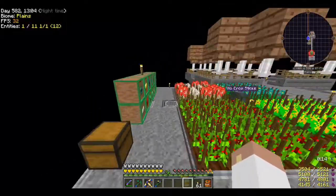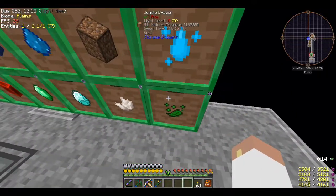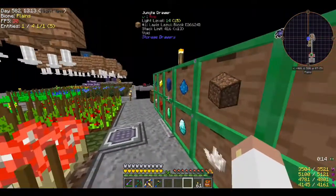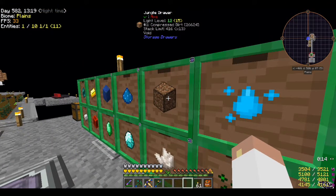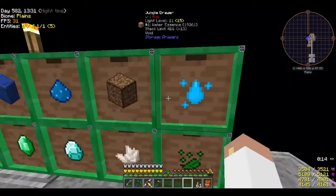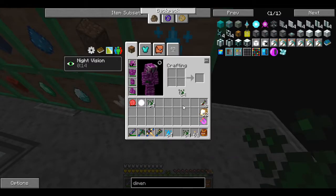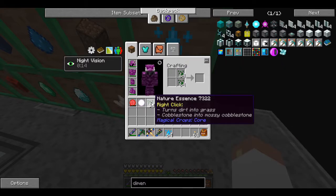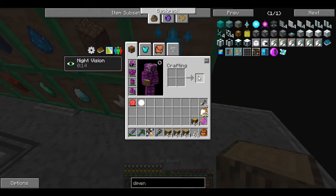I basically have the essences going down into individual chests, and as you can see they're working just fine. We have so much dirt now - 26,000 compressed, which is basically 270,000 dirt. We've got plenty of dirt, we'll never need dirt again. I might do something different with that plot, but these ones are easy. If I need wood I just grab the essences and do it this way.